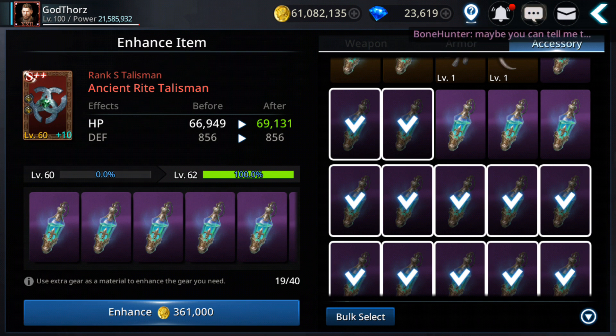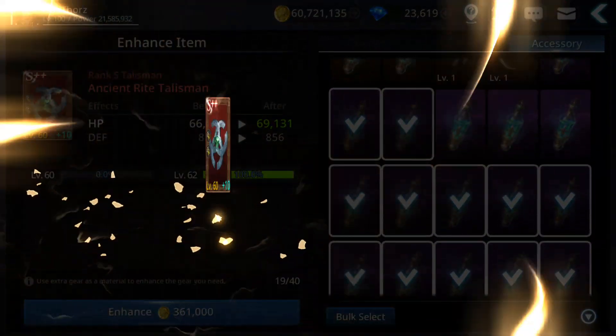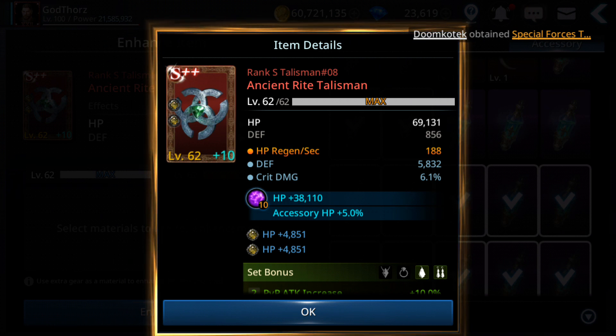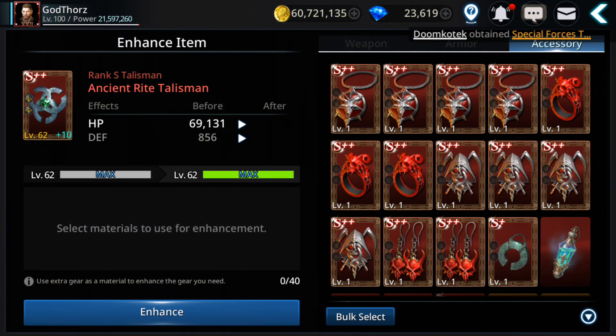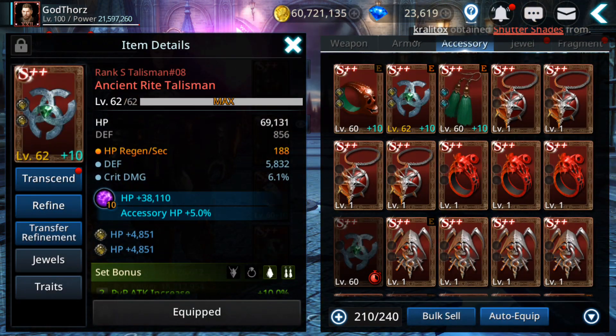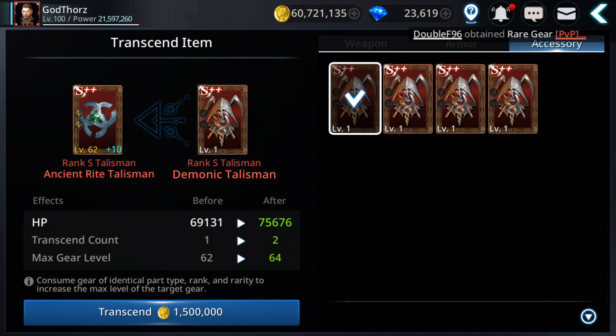I suggest to use the rank B polishes — keep the rank A and S for higher levels when you need more materials. And I get another around 2,000 something extra HP. We reach 69,000 HP — nice, that is good. Let's continue. Another 6,500! It seems so far each transcendence level you get around 6,500 extra HP. That's really cool guys, that's a lot of HP.